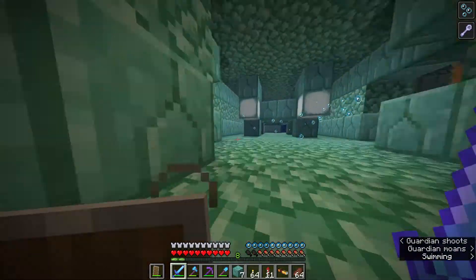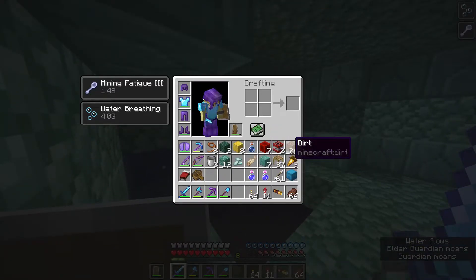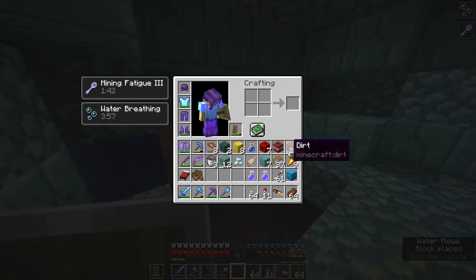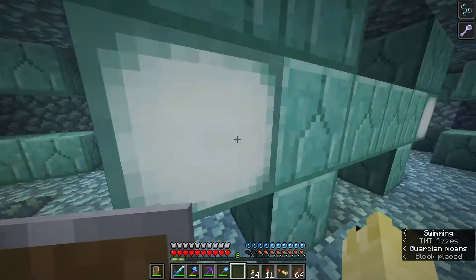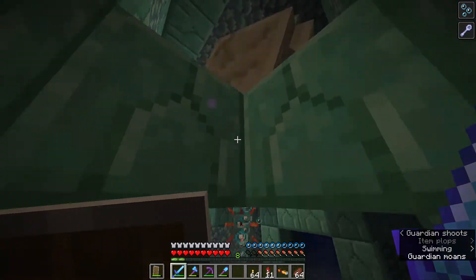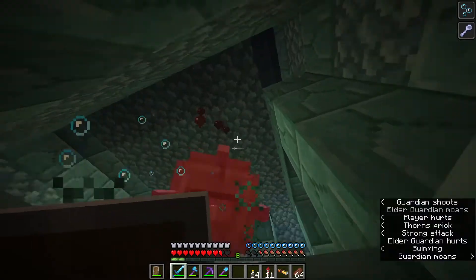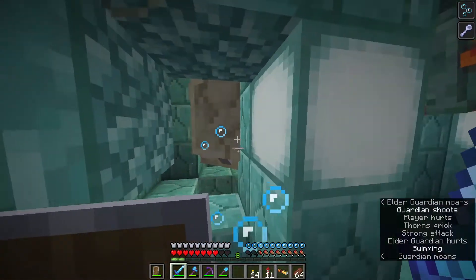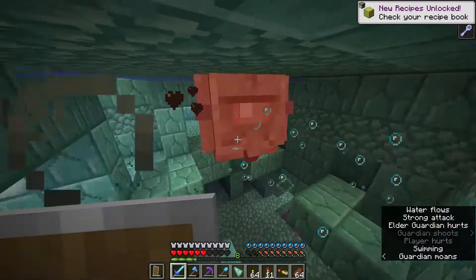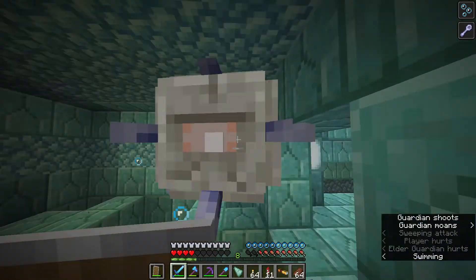I would like to use some more TNT. Try and blow open this wall. Let's try this. There we go. Oh, there's two of them here. One down. Yeah, don't give me that thorns. There we go.